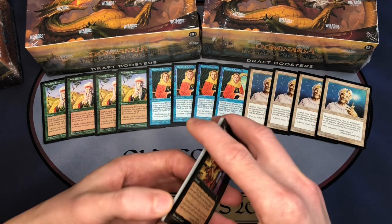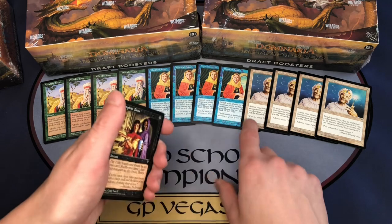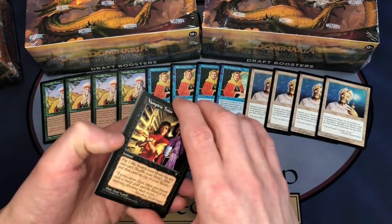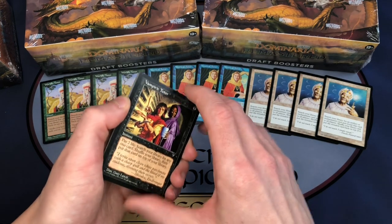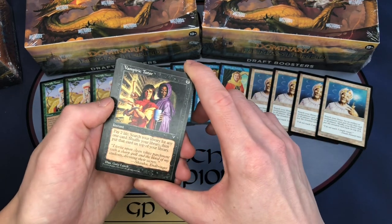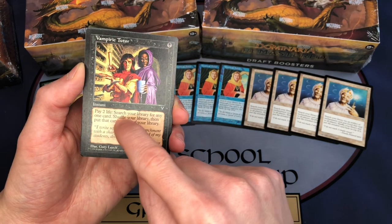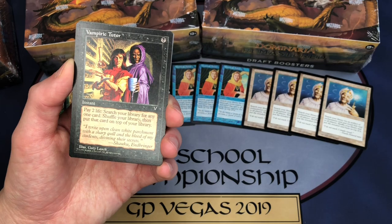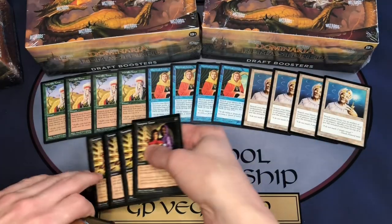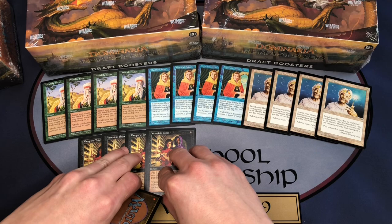The new set also has reimagined art on these cards, so if you're looking for the original art you'd need the original printings. If you're a fan of reimagined art, you can get two or three different artists' versions in the new set. The last two cards reprinted in Dominaria Remastered are Vampiric Tutor — the fourth tutor in the set. It was from Visions in 1996, art by Gary Leach. It's a black instant where you pay 2 life, search your library for any card, shuffle, then put that card on top. It was really good in Vintage and Legacy for a long time.